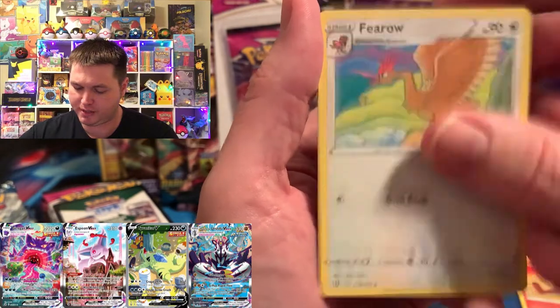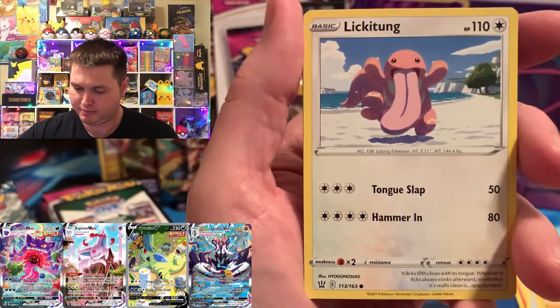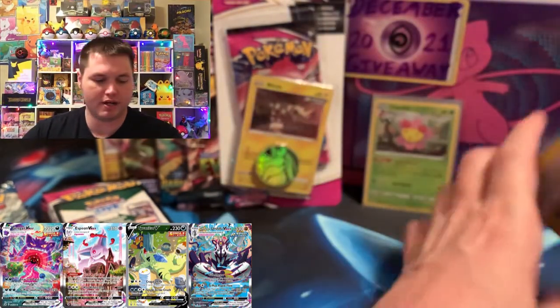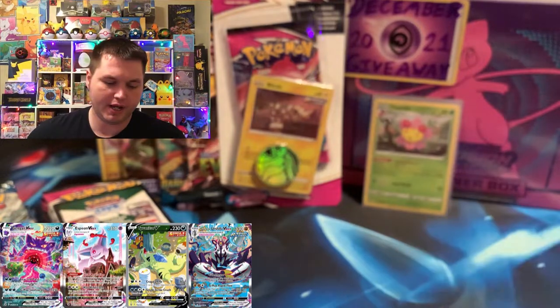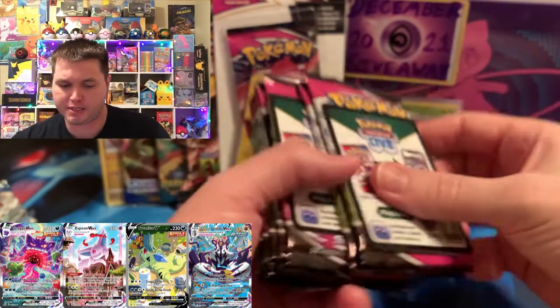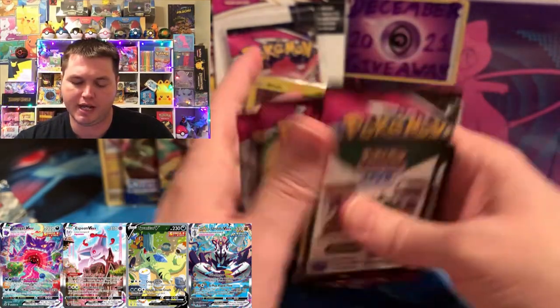I don't know what the Pokemon Company did for Fusion Strike, but maybe they want people to quit buying packs, or maybe it's some kind of scheme to make them buy more so they can actually get a hit. Battle Styles got a good chance to take the lead because Fusion Strike didn't show up at all. We're going to give y'all a code — hopefully y'all are getting something awesome from the codes.